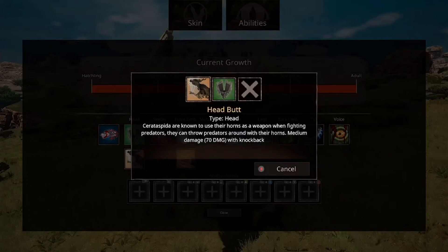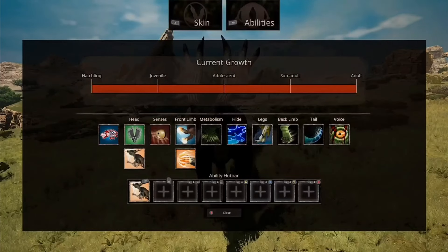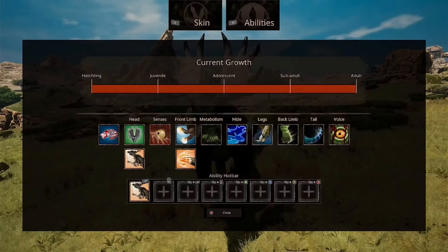The first attack we have is Headbutt. Cerata Spida are known to use their horns as weapons when fighting predators — they can throw predators around with their horns. Medium damage, 70 damage with knockback. Something you'll notice on this thing is it says what the damage actually is for all of its stuff, so if it says medium damage it'll say how much damage it actually does, which is quite nice.